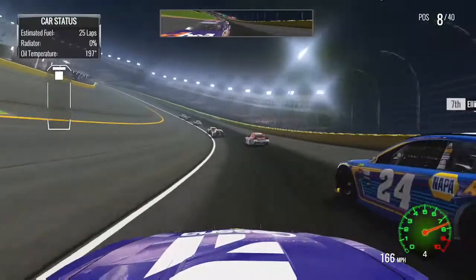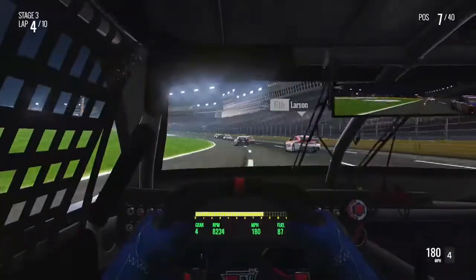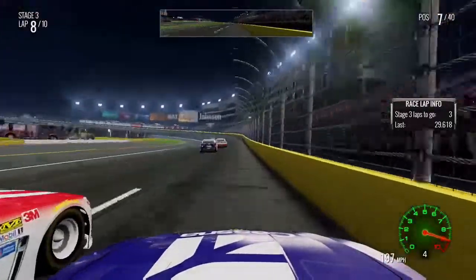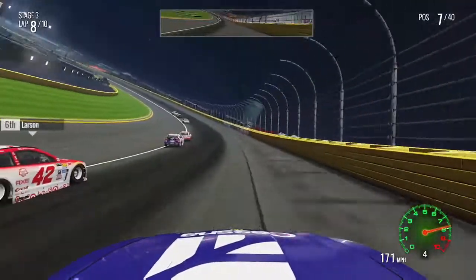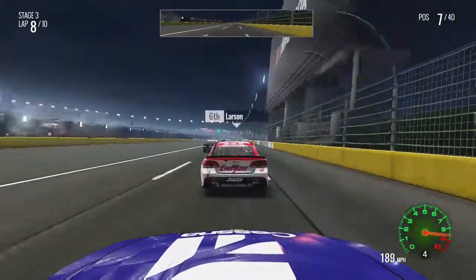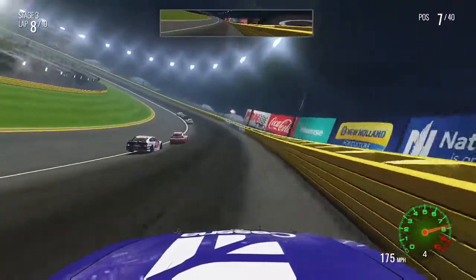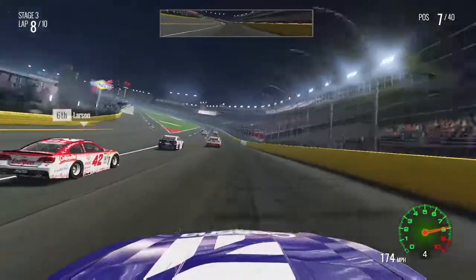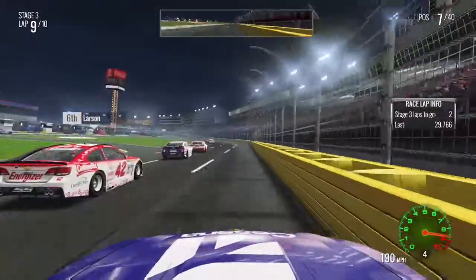He's going to hit us — he is all over our bumper. He just damaged my bumper, lovely. Just three to go in stage three, we got away from the 11 car, and now we're trying to pass our Ganassi teammate Kyle Larson — that's the only reason I went with the number one car, so I could be teammates with Kyle Larson.